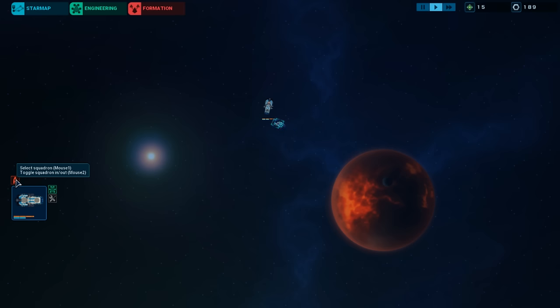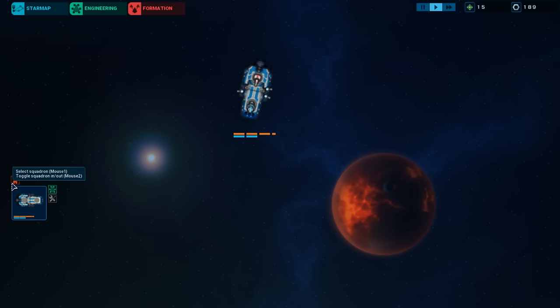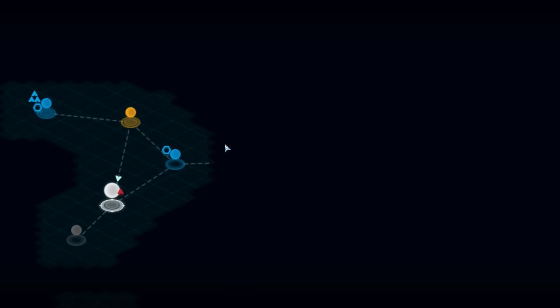So we can have our squadron dock by right-clicking that button — I think that's what that does — and then we can launch them. If we had multiple squadrons we could select them here and tell them to dock and all that stuff. There's no way to do that yet since they can jump with us, but that's still pretty neat.